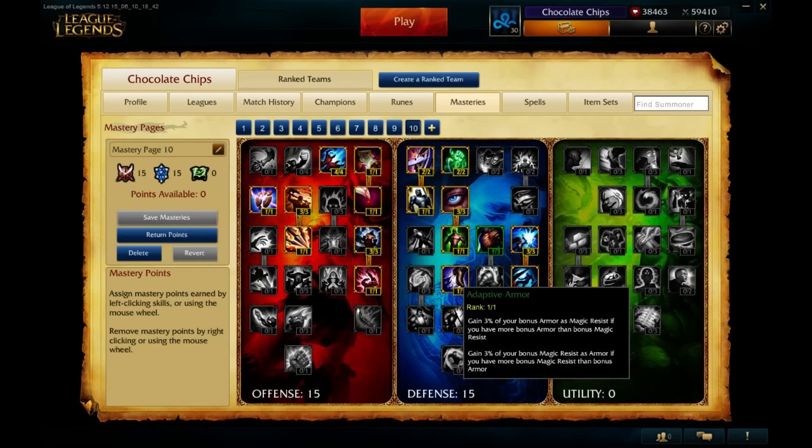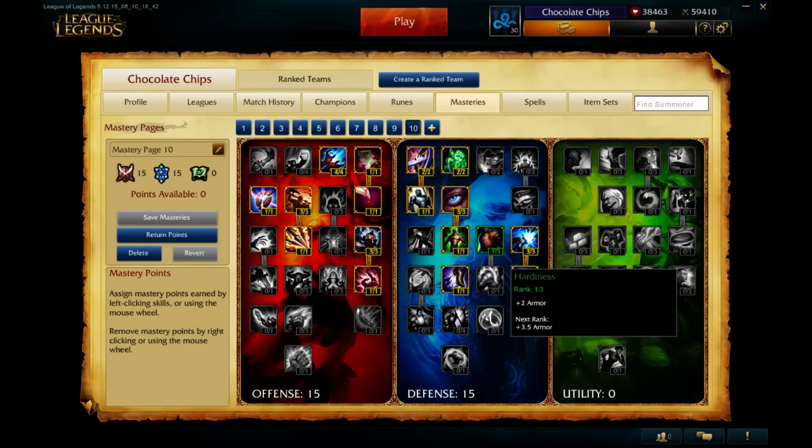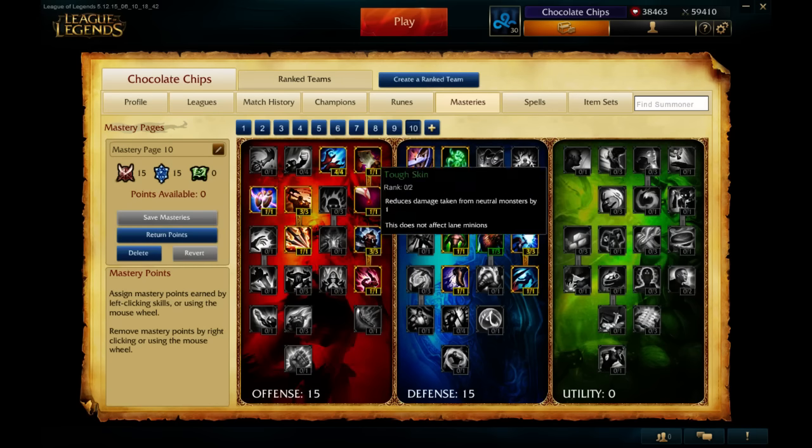So what do these changes actually mean for tanks? I mentioned I was testing out champions like Malphite, Galio, and Shyvana, just because they have these kind of beefy stats and you can build a bit more offensive stats on them. With these changes, I don't know if you should do that anymore — these are some pretty cool changes. This was my mastery before. I went 15-15-0 because I would be able to take Executioner and Dangerous Game with some of the essential stuff.